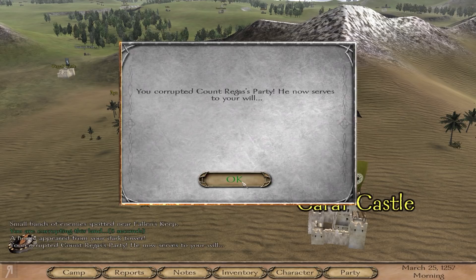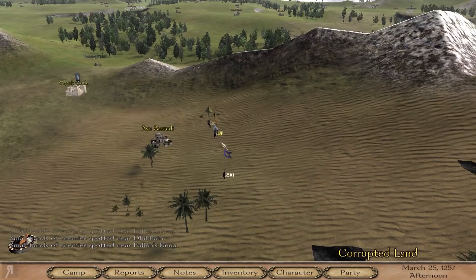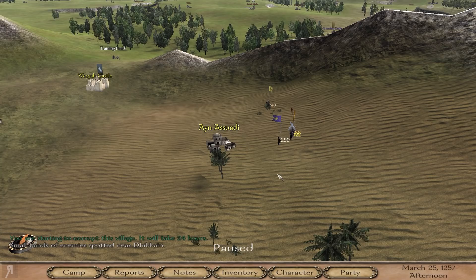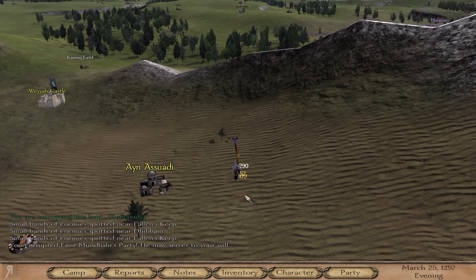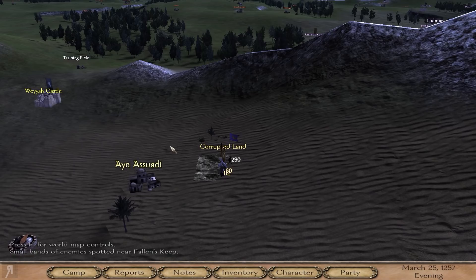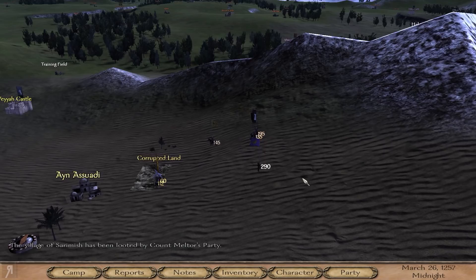This guy's actually following me — are you serious? You really want to fight me right now? We're corrupting so many people. It seems like they've increased the sensitivity of the enemy vassals whenever they come close to your corrupted land, because in the previous episode it wasn't working as immediately as you might expect. That's definitely making a big difference. I'm going to use a corrupted land here and then go in and help Count Regis. We've corrupted Mundalier.